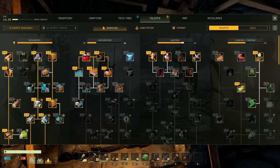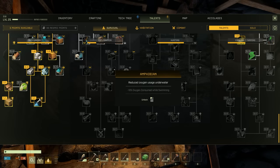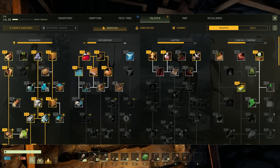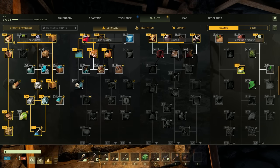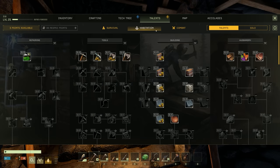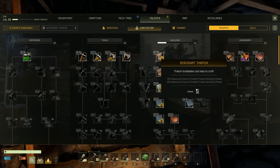There's apparently a whole other tree here - resources, exploration, hunting, cooking. Am I missing another tree? Oh yes - there's survival, habitation, and combat! I'm an idiot, yes I am.